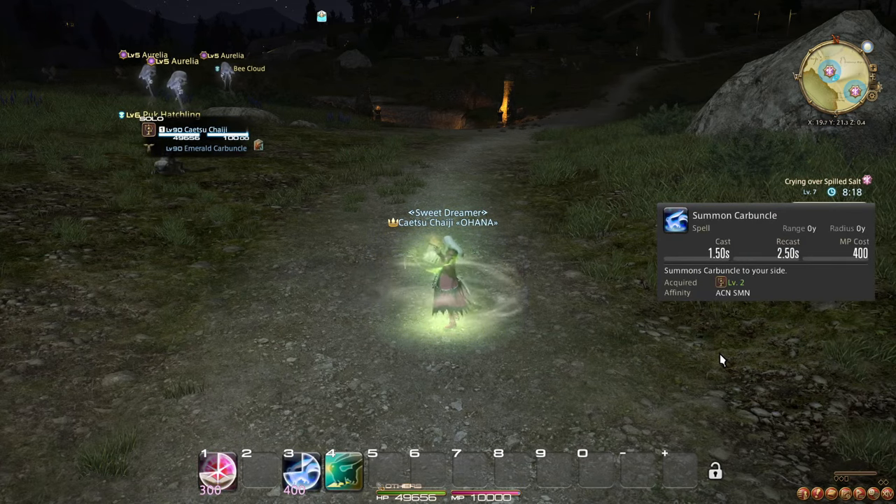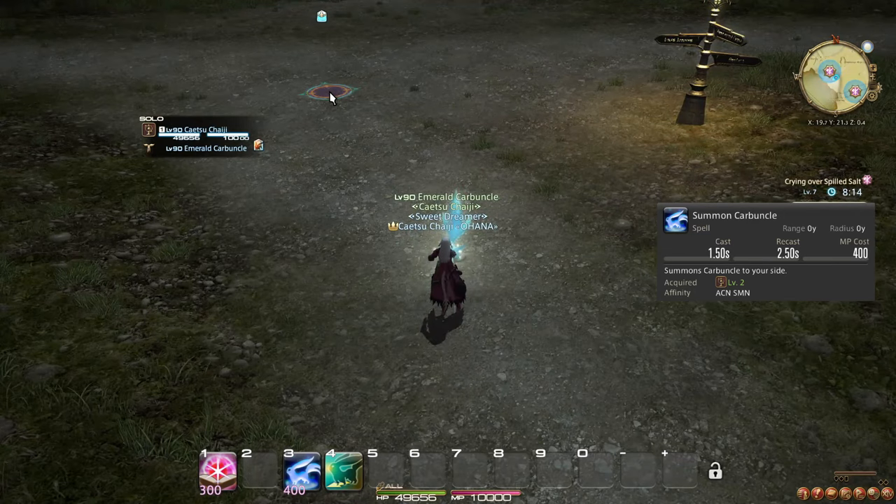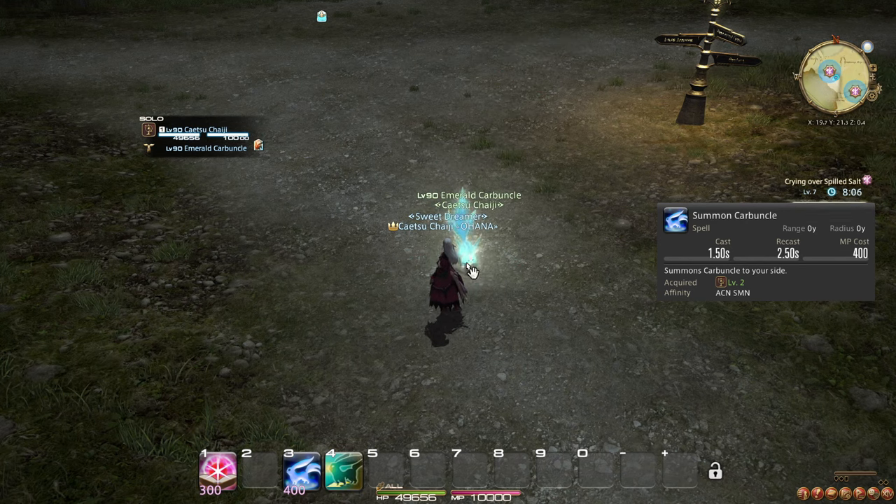At level 2, you learn the spell Summon Carbuncle, which summons a Carbuncle at your side. Carbuncle does not really do much on its own, but is required to be present to enable many of your more powerful spells, and so you should always make sure Carbuncle is summoned before you engage in combat.